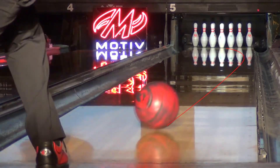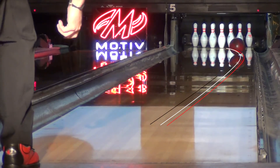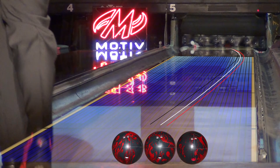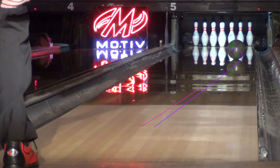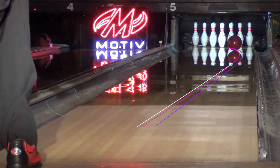In this comparison, you can see the difference in shape and total hook created by the three different layouts. On the higher volume of the sport shot, you can see how Shock and SS have a similar shape, but the SS fits between United and Chronic in overall hook.